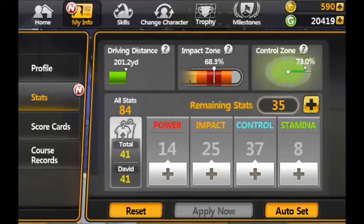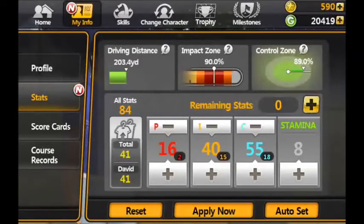There is an auto set button here - what that does is it tries to balance out your stats. It gets your impact and control zone up to 90% and your stamina always needs to be half of power. So if we click on auto set here, we've actually improved control and impact right up to 89% on control and 90% on impact, and it's given us a little bit extra driving distance as well. You can balance these as you see fit - some people put a lot more into power, leave impact low and trust that they're going to hit the line. You can also use drinks to make your impact zone bigger. Personally, as with my other account, I try and keep these as balanced as possible. So I'm going to apply that.